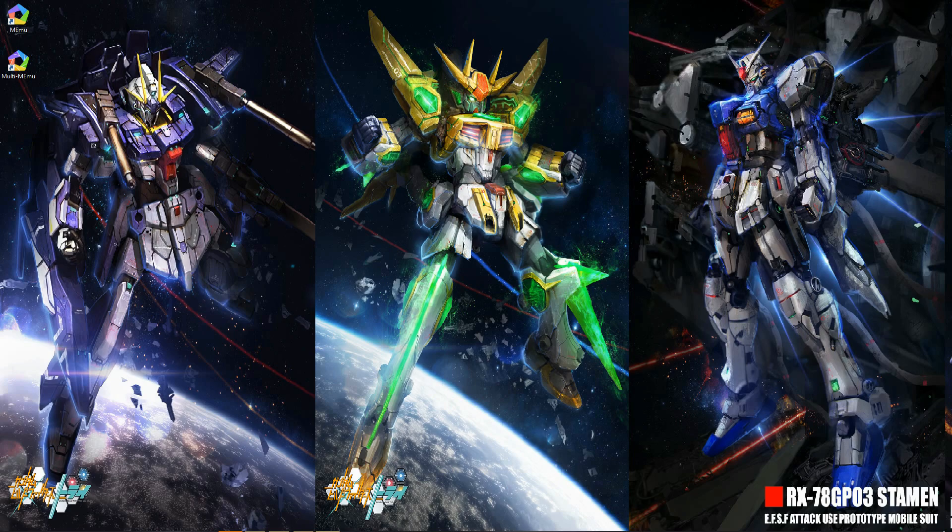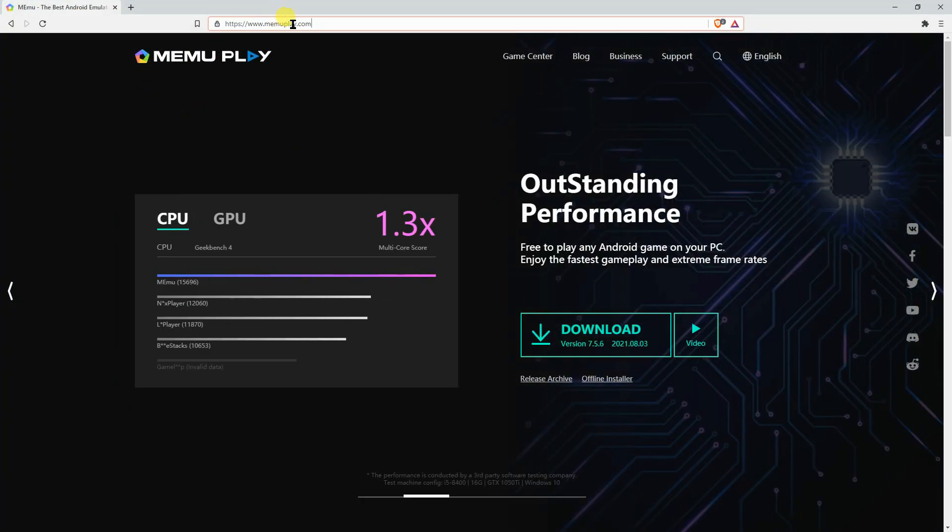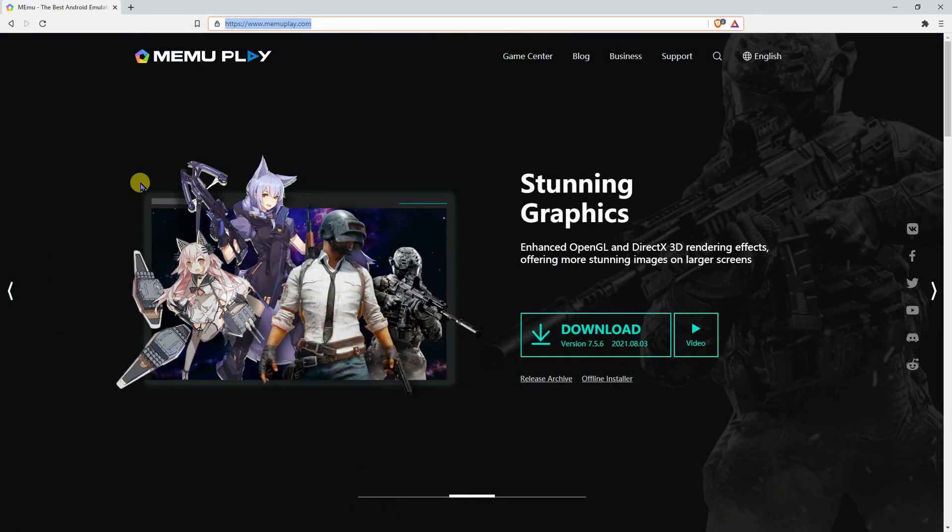First things first, make sure that your Windows is updated so you won't have any trouble running the application. Next, go to www.memuplay.com — link is in the description below — and then download the latest version of MEmu.